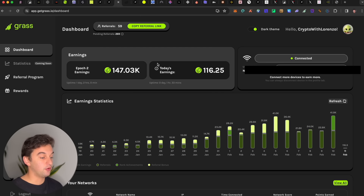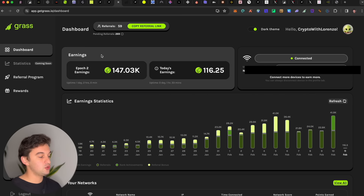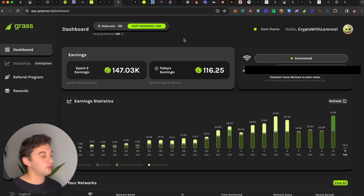Next is the Grass airdrop, which is even easier. Simply go through my referral link and download this plugin that works on Google Chrome — it gets you points whenever it is working. Sign up and do all the steps. You do need 100 hours of uptime, but the airdrop is not here tomorrow so you have time to farm. Simply leave Google Chrome open, farm points every day, and if you have friends refer them for more points.